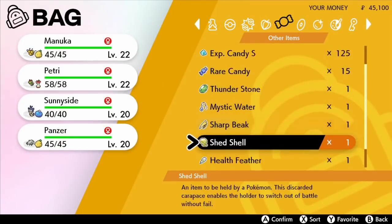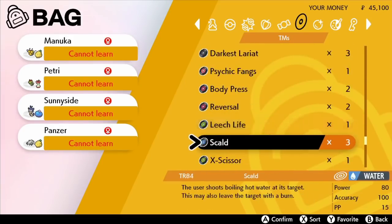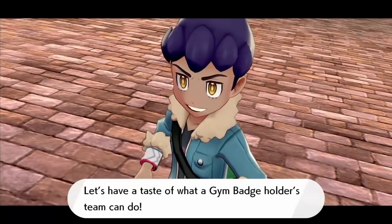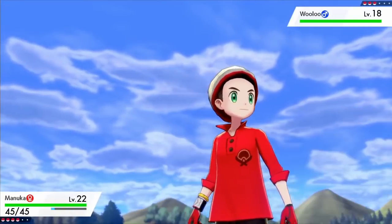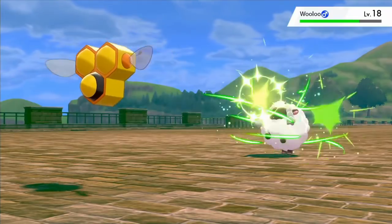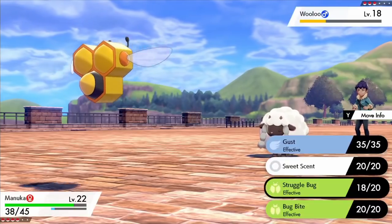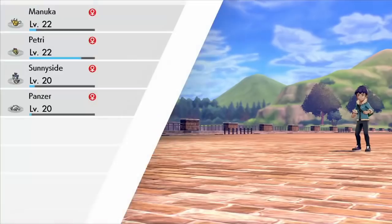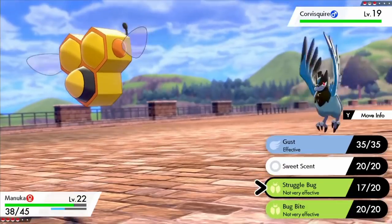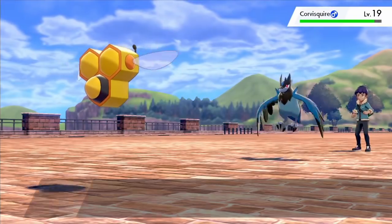Here's a little run through of all the items we earned in our max raid battles — hopefully all of that experience candy will save some time on grinding later. After all of that we cross the bridge and meet Hop yet again. Our closest friend and rival's team now features Corvusquire and Raboot which dials the difficulty level up massively. Wooloo is first in line though and Nincada does some really solid work to take care of him. It's the rest of the battle that was troubling.